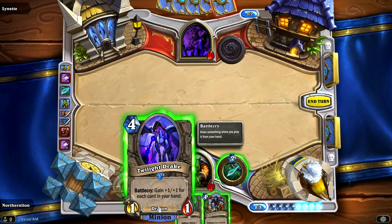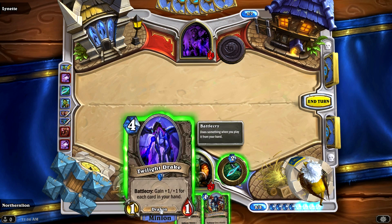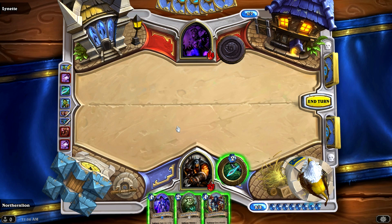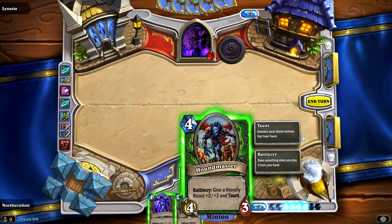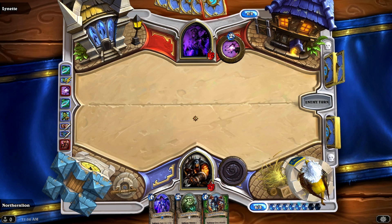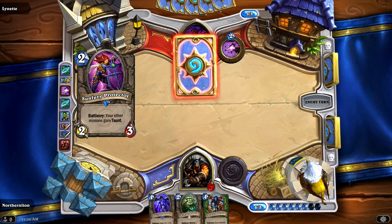That's going to deal two damage to herself as well, which is still probably the right play — she had to get rid of that creature before it did any more damage. I have a pretty huge advantage in health, but I don't have any spells I can use to just whittle her down right away. She has a card advantage, although she didn't really do much with it here. Since Twilight Drake is not a beast, I don't think there's any value to summoning Houndmaster here. Do dragons count as beasts?